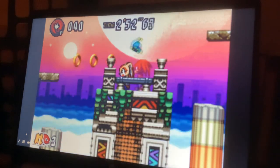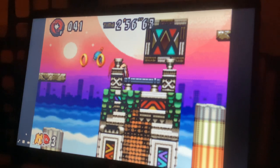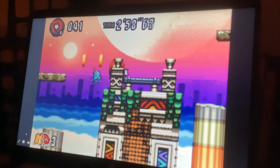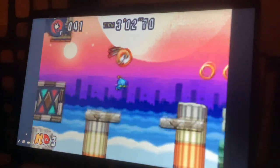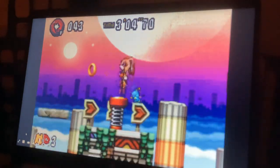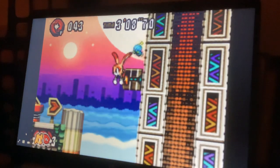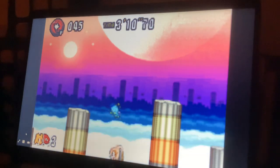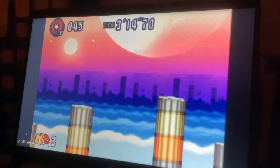Similar to the last section. The AI partner isn't just going to commit suicide — and he does. Stupid. But he spawned right next to me. The same mistake again — I just missed my jump there.